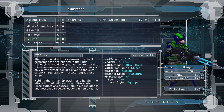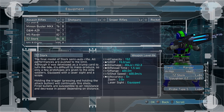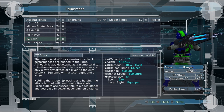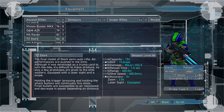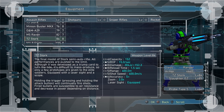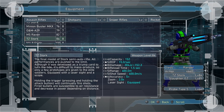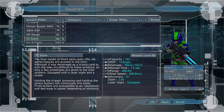It shoots 15 bullets a second, and at its peak damage range it's 304.6 damage per bullet. That comes out to 304.6 times 15 equals 4,569 points of damage a second. That is insane — once you have the damage maxed out, that is 4,569 points of damage at the maximum damage range.